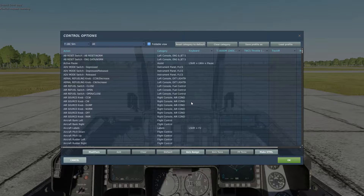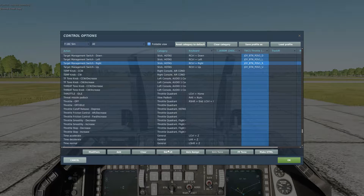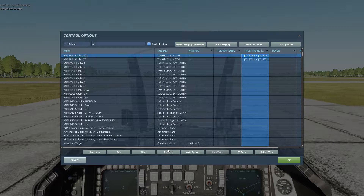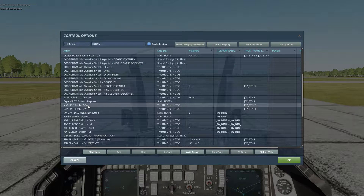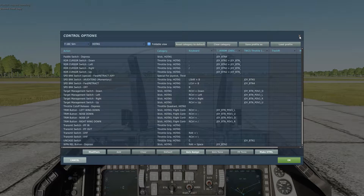We're going to go ahead and do some of our HOTAS commands. HOTAS — hands on throttle and stick — are super important in DCS, especially for these fully integrated modules. The basics are: the radar cursor, the Target Management Switch (TMS), the Display Management Switch (DMS), and the countermeasure switch. Those are basically the main ones that interact with your targeting pod as well as your air-to-air ammunition. Make sure you go to the HOTAS section and have everything bound that you can.